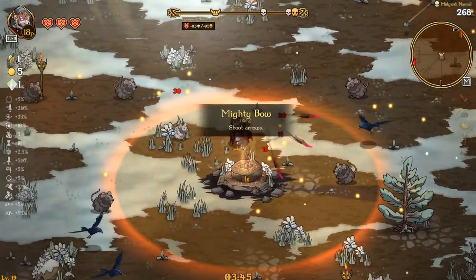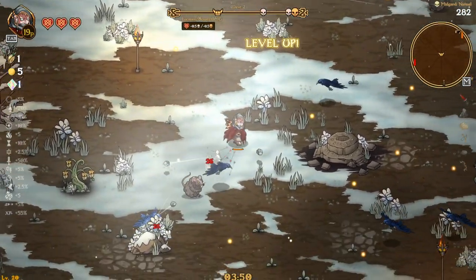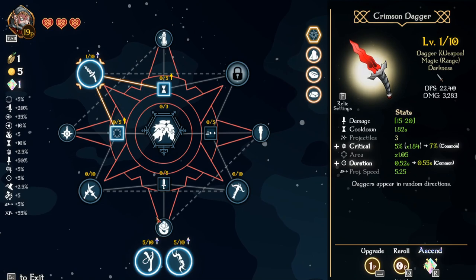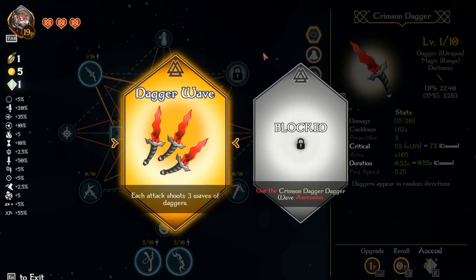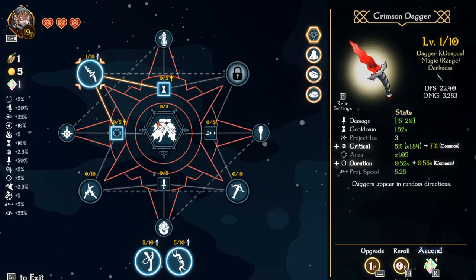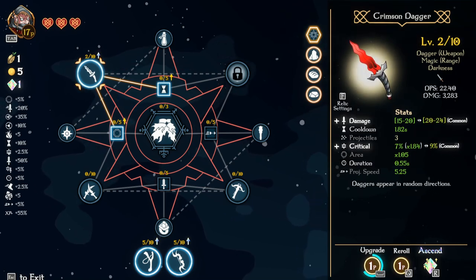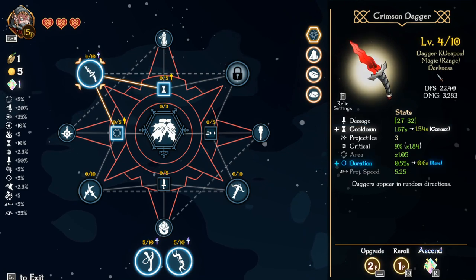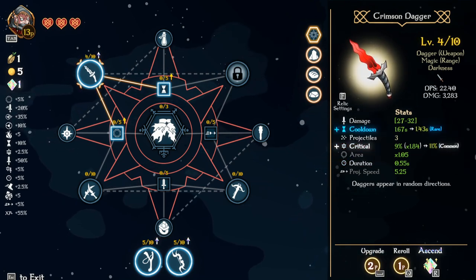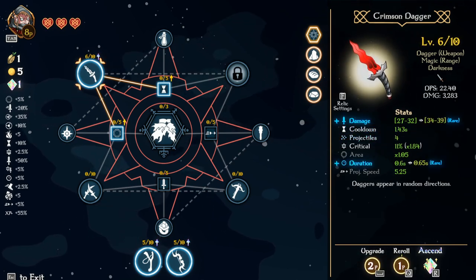We got a bunch of upgrade points. So crit — of course we want to increase that. This one lets each attack shoot three waves of daggers but we can't unlock it yet. Let's go crit. I want crit and damage if possible. Cooldown and damage work, critical and projectiles would be cool. Definitely want critical — I'll take that.